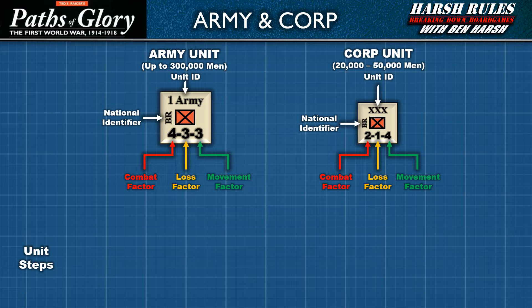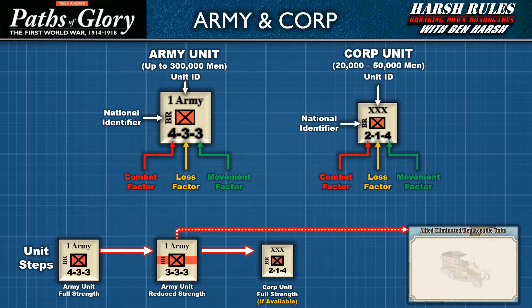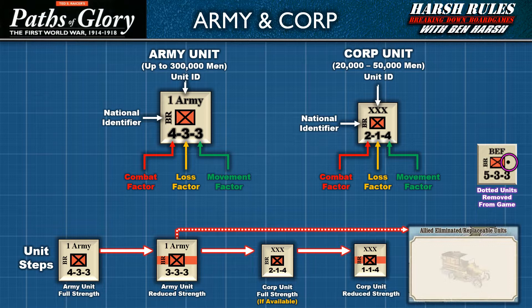Army and core units share a regression path in their stages of health. When an army unit absorbs damage equal to or greater than its loss factor, the marker is flipped over, stepping down one level. A reduced unit's side is identified by a stripe through the middle. The reduced unit's stats may or may not be affected by this step loss. When a reduced army unit is damaged again, it is replaced with a core unit at full strength — but only if there is an available core unit in the reserve box. The army unit is removed and placed in the eliminated replaceable units box, unless the unit is dotted, in which case it is removed from the game. If the core unit is damaged, it is flipped to its stripe side, and if damaged again, it is removed and placed in the eliminated replaceable units box, unless it's dotted.